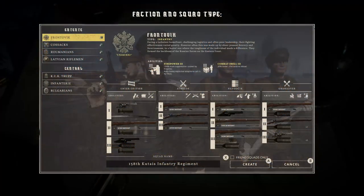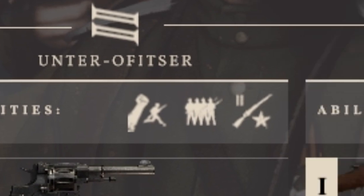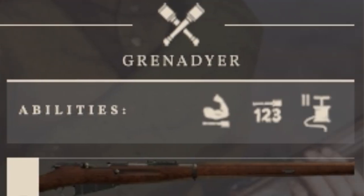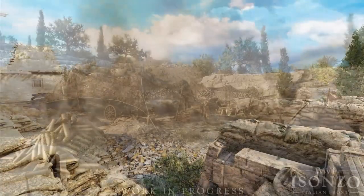Perks seem like they'll work very similar to the support abilities in Tannenberg — like grenade crates, normal ammo crates, and the portable radio. But there will also be some unique ones to Isonzo, like the saboteur, which makes it take half as long to dismantle enemy emplacements.